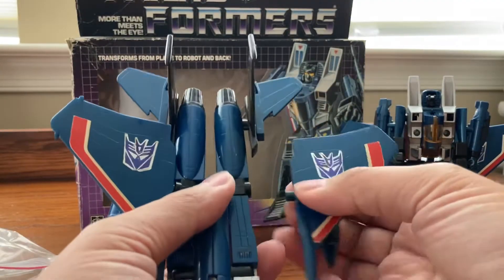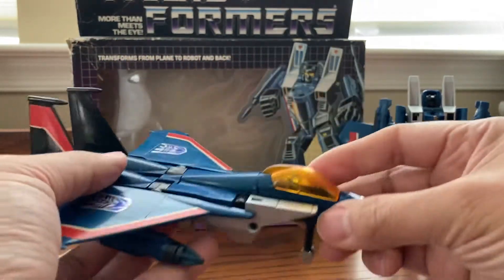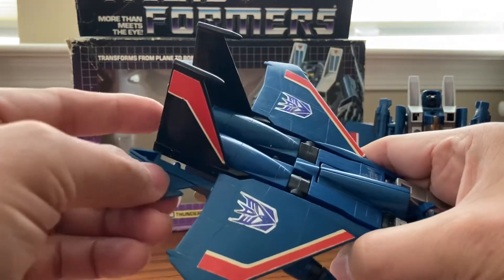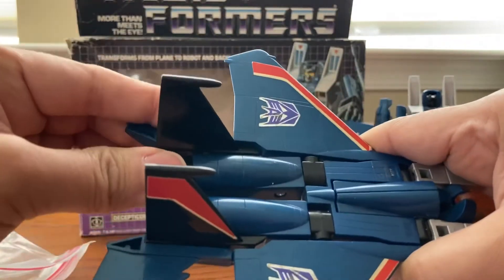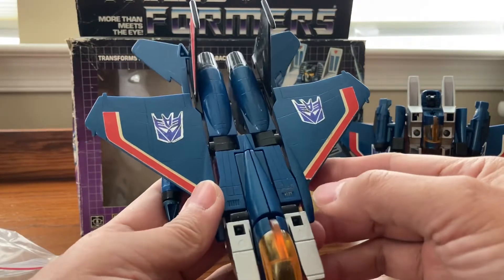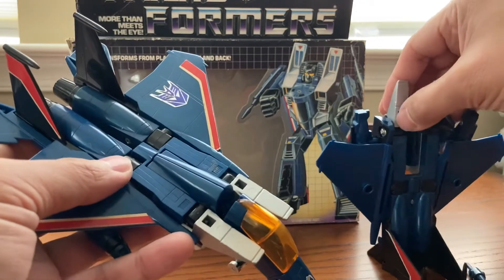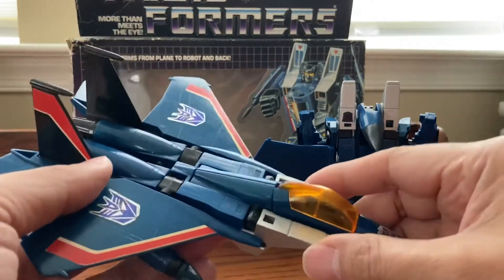Here we are - we have a Thundercracker in jet mode. I mentioned earlier these wings tend to pop out and they don't stay in place too well - maybe I just need to push it inside. This looks like one of the pre-rub Decepticon jets. You look at the other one and there's a rub symbol sticker, but this one doesn't have any. So this is an earlier generation.